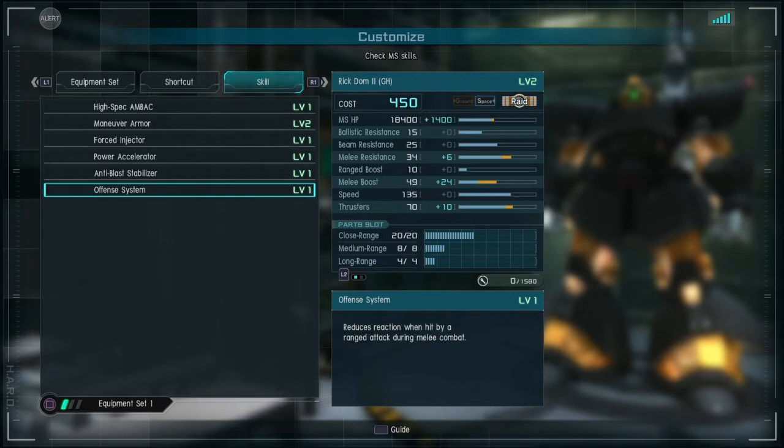The offense system is also seen on other suits with giant melee weapons — the high-speed Dom and the Efreet DS as examples — which means reduced reaction when hit by a ranged attack during melee combat. So when you're swinging your giant sword, ranged attacks have less chance to stagger you. A shotgun will stagger you, but rockets won't. Beam rifles? No. Shotgun and machine gun — that's the only way.